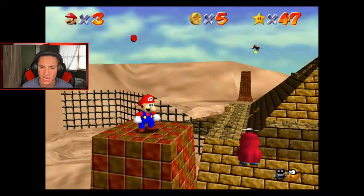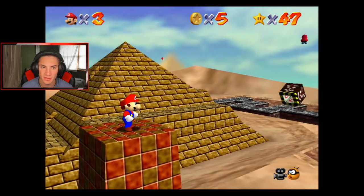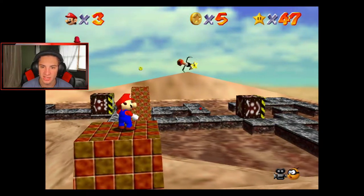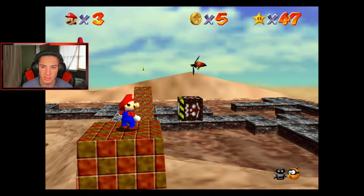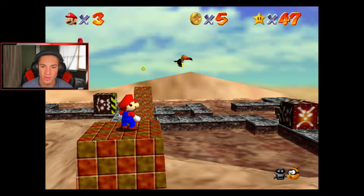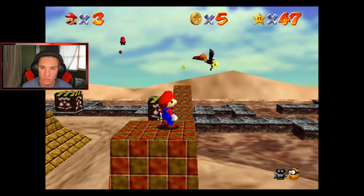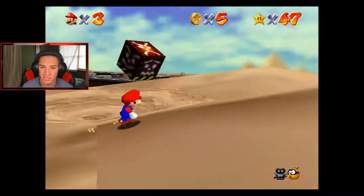What do you want, Shy Guy? Where's that bird at? I see him, he's right there. I keep flipping my camera angle. He's coming around this way. I believe I can just stand on here and he'll come around and I can jump up and hit him. He's toying with me. You know what, we might need the wing cap for this one. I'm sick of this - wing cap it is.